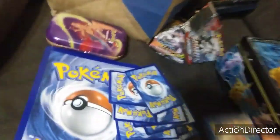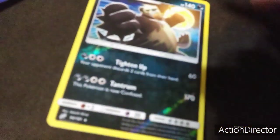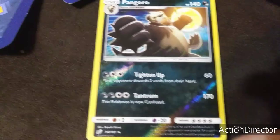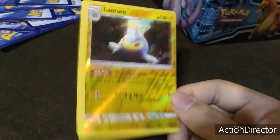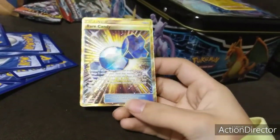This is the big card right there — the big bunker. I have a very reverse. Pangoro reverse. I got the random reverse — got so many reverses — and for Christmas Eve, this is it. I got the secret rare.